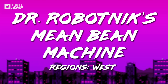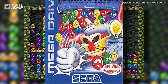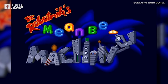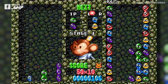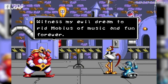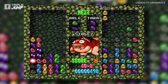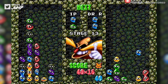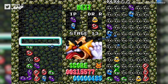Number 42: Dr. Robotnik's Mean Bean Machine. This game is, from tip to tail, just a Western localisation of Puyo Puyo covered in Sonic the Hedgehog stickers. That doesn't make the game less fun, and it almost certainly sold better as a result of its visual ties to the Sonic universe. It would have been nice to get a proper early Puyo Puyo release on the Mega Drive Mini so Western gamers could taste the original, but we'll take what we can get. We are a little disappointed that the lone Western representation of the series is a shameless reskin, but good enough.